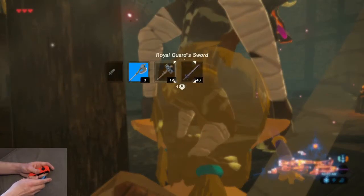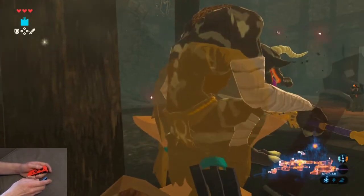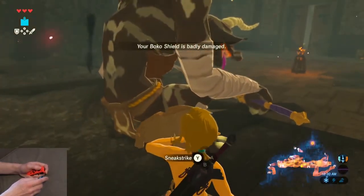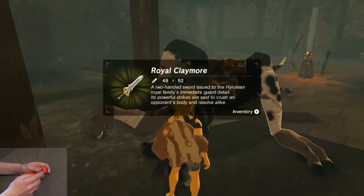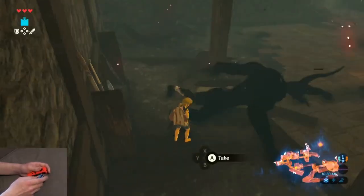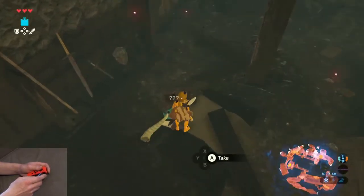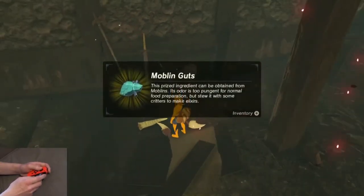Don't touch the wall — if you touch the wall he'll see you or he'll be alerted. If you do it correctly, he'll go back to his stance. Walk onto him, sneak up, and do a sneak strike. That'll kill him. Grab his sword. Grab his guts — not all the small pieces, but you want his guts for the elixir we're going to make.